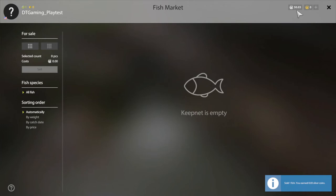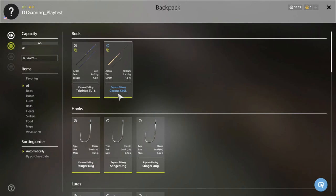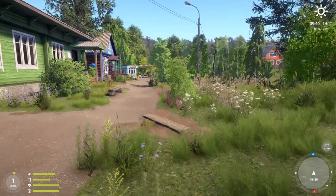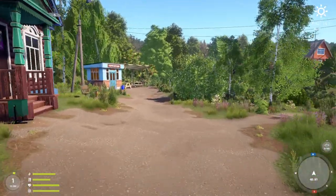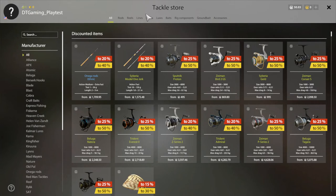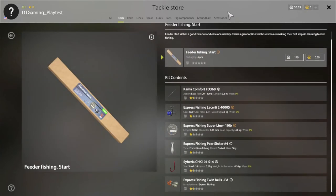Now you've got money — you got 50 silver. We look at the inventory here; we got the tele stick and spinning rod. There's something you can do which I recommend: go over to the tackle shop. We're going to go over to rods — we have all kinds of kits here. You want this right here, so don't spend your money. Save it, keep your 50 silver.